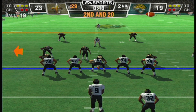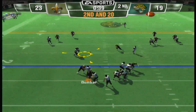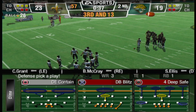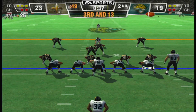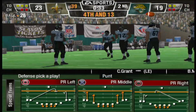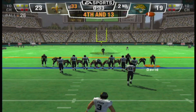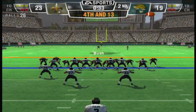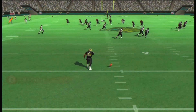Nickel defense. The Saints bring in their dime package. He couldn't hang on to it — David was defending on the play. Feltless punts, pushed back deep to return. Calls for the fair catch — fair catch made at the 23-yard line.